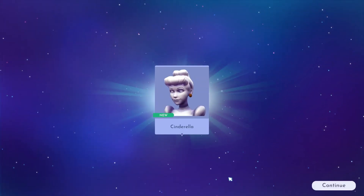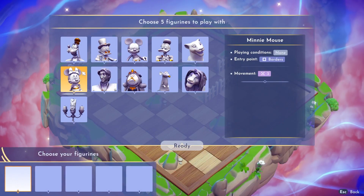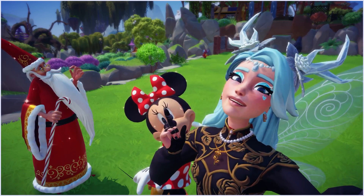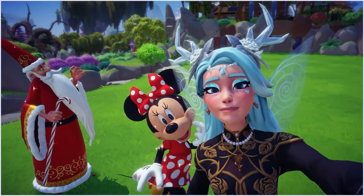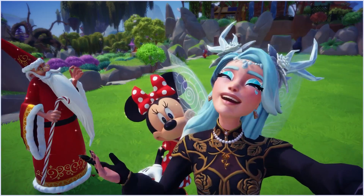If you want to win every single time with this strategy, you need to know these three super important things. First, the basics of the game. Second, the dream team we're using, and the winning strategy. If you already know the basics of the game, feel free to use the shortcuts in the description below to go to the next point.